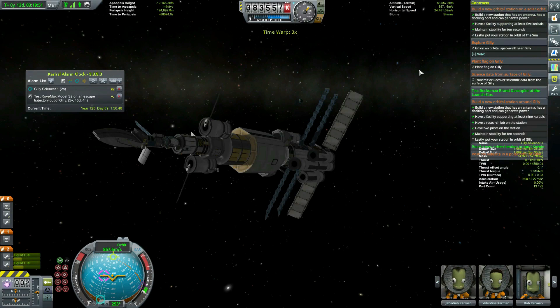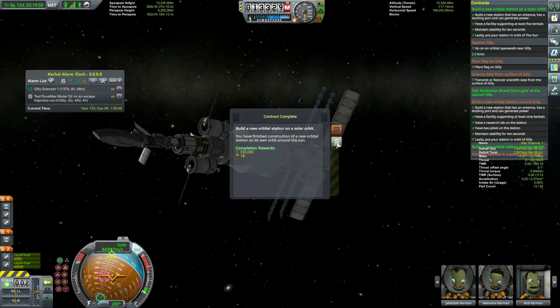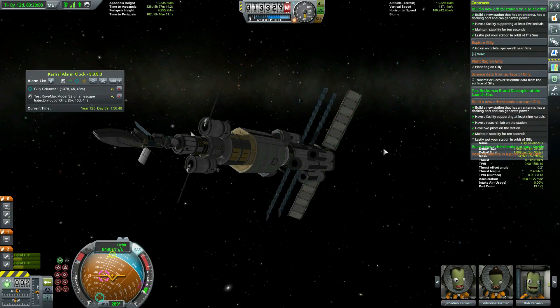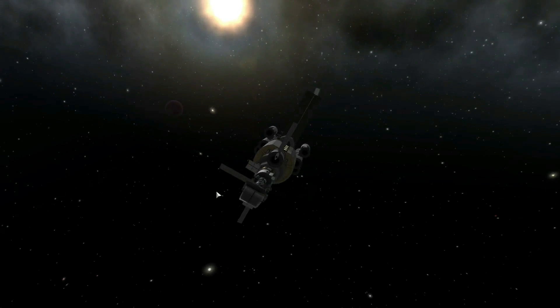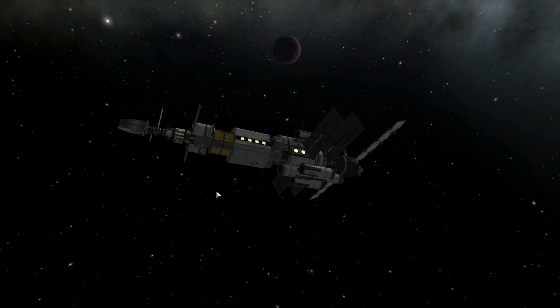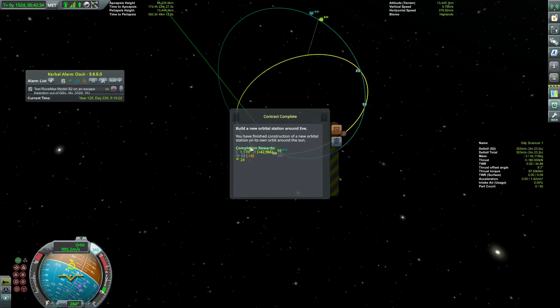As we leave Kerbin's SOI we get our third contract, to set up a very temporary station around the sun - double dipping, sure, but for this amount of cash who can blame me. As luck would have it, the slowdown burn at Eve just so happens to get us a Ghillie encounter - may as well go for it, right? Hello Eve, seems like we were just here.